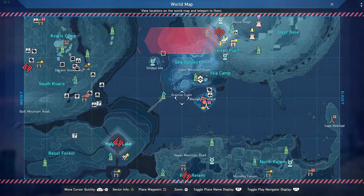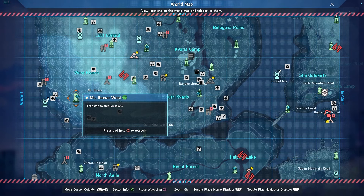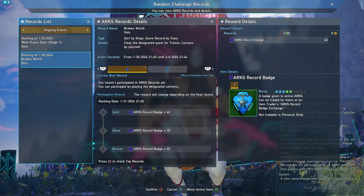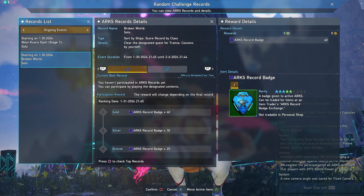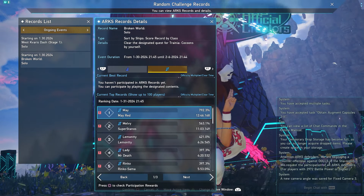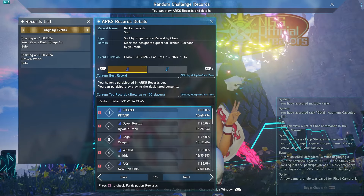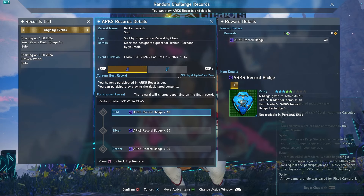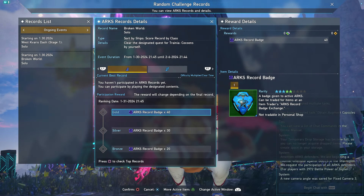To find the West Kvaris Dash, open your world map, go to Kvaris, and look next to the Ryuker from Ard of Hana West — there's a little blue icon indicating the fence where you start the dash. The other Arcs Record Ranking this week is Broken World Solo at the Cocoon Tower, and it's special — it's Ranger only and Gunner only, with an individual ranking per class. Make sure you do one run with Ranger and one run with Gunner to get participation rewards for both.